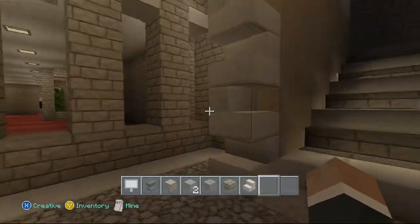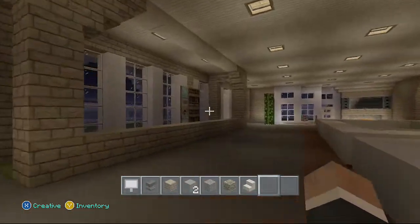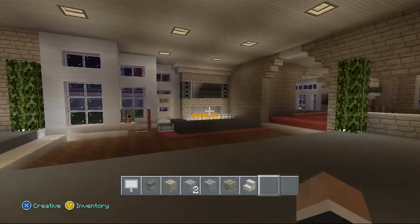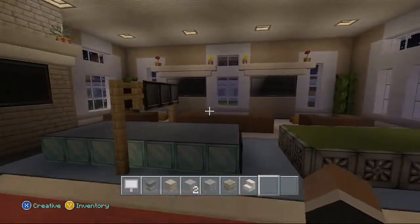We got the swimming pool right here built right into the bay window. Nice little staircase. Very massive living room for this house. Got the bar area here. Little sitting room. And we've got a game room right here.